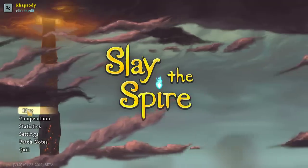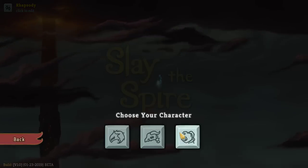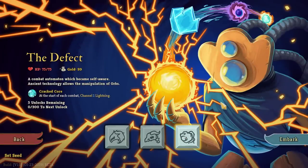My name is InfluenzaRhapsody and welcome back to Slay the Spire. Time to play the Defect, who starts with 75 max HP, 99 gold, and the Relic Cracked Core — at the start of combat, channel 1 Lightning.